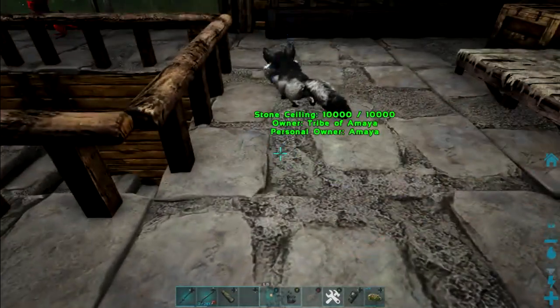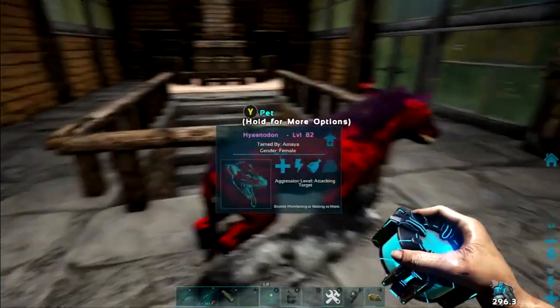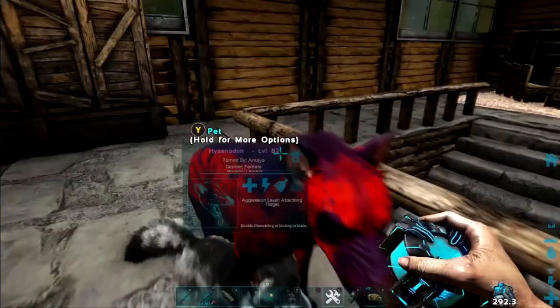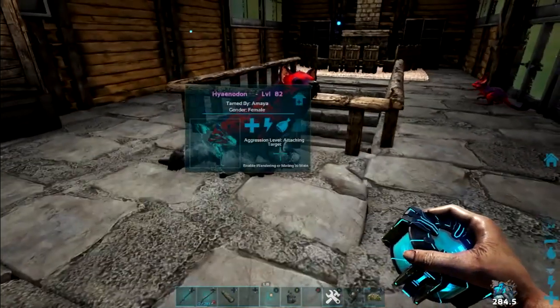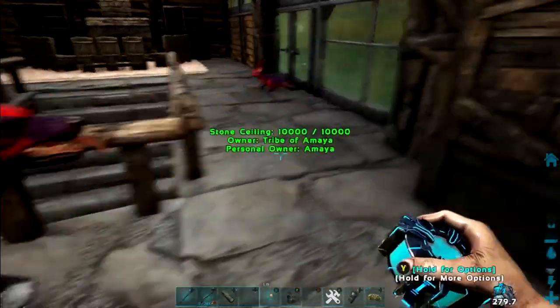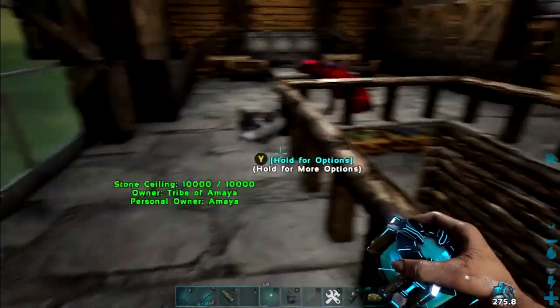Alright, let's put everybody out. One Hyenadon, which looks awesome. I can tell it to sit down — oh look at it, it wags its tail.